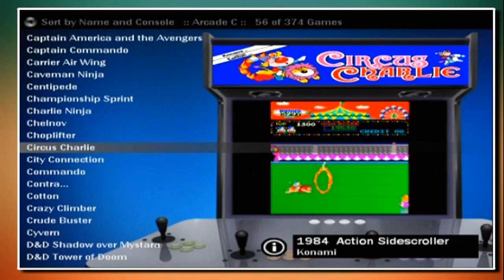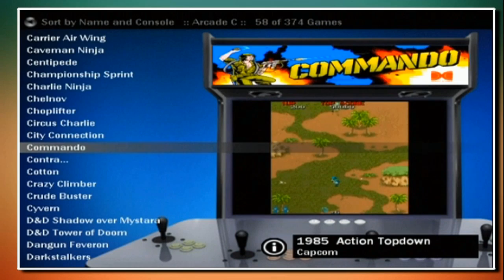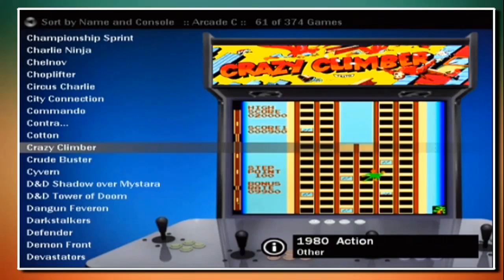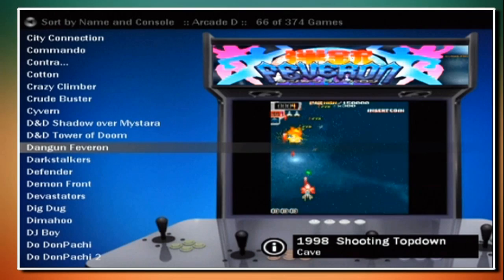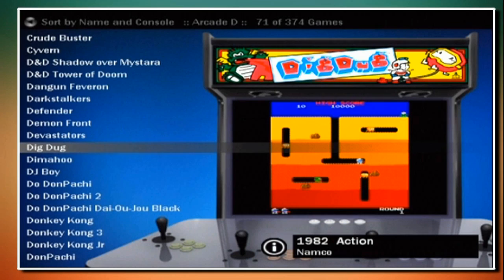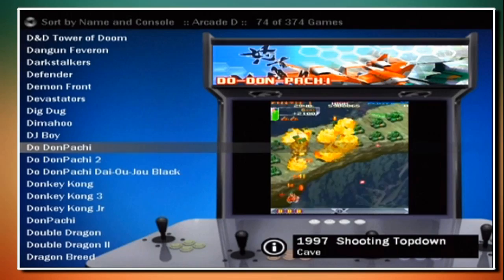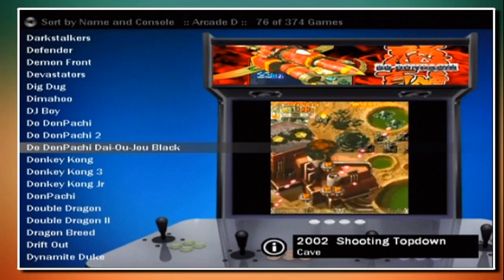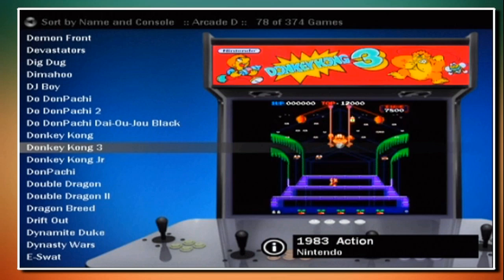Final Burn Legends also didn't come with what are called marquees - the game names on top of the arcade display, like Crazy Climber. I had to do all that individually; in some cases I had to make the videos myself, which was a very long process, and in other cases I had to make the marquees. They can be found online but it's quite a long task. That's one downside to Final Burn Legends. Another downside is I had to put all the games on myself, choosing them individually.